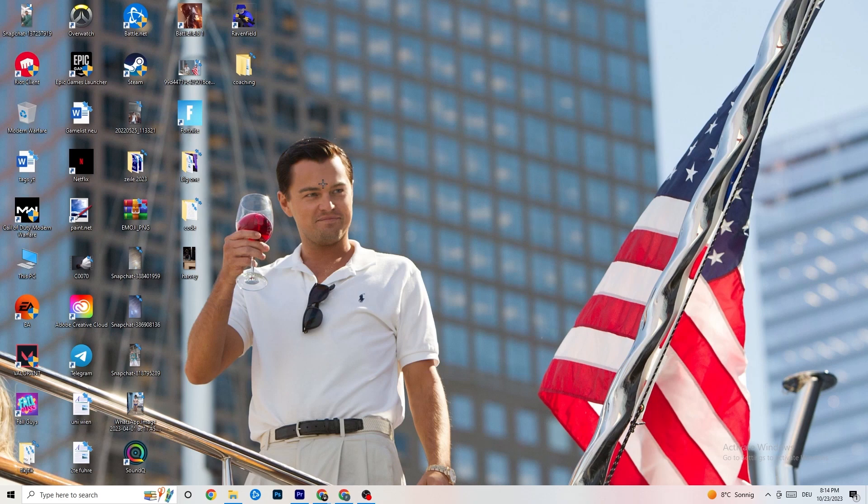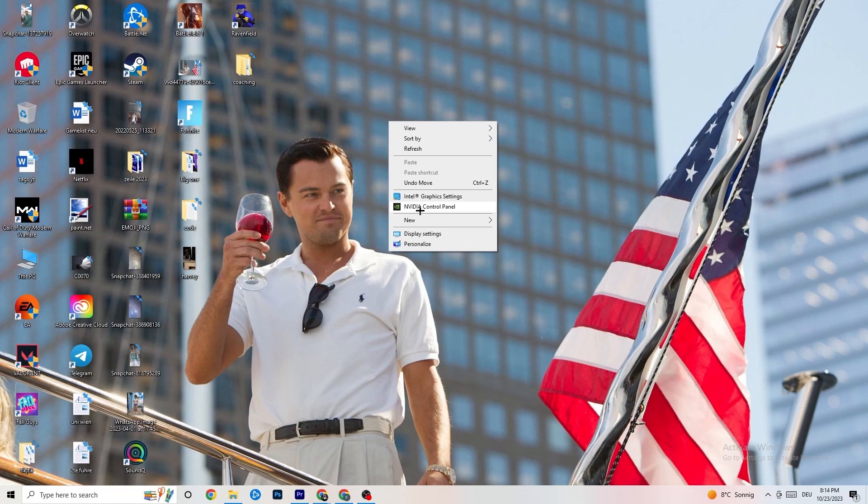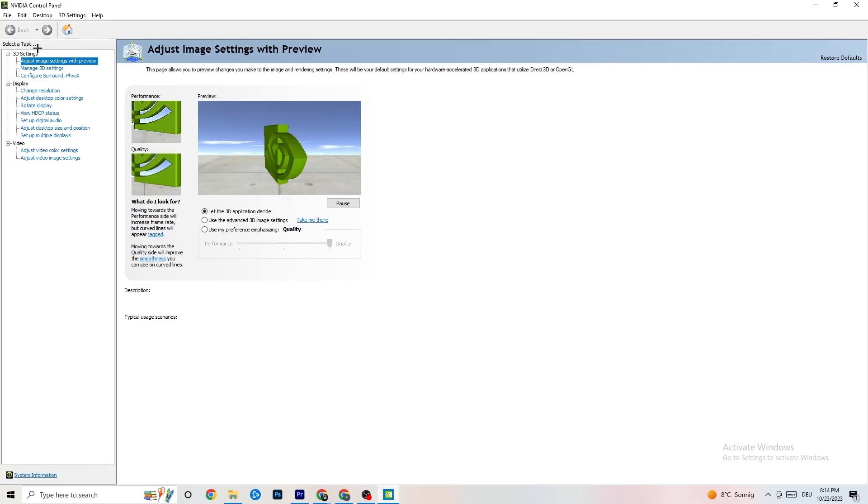Next, right-click on your desktop. If you have an Nvidia GPU, click 'Nvidia Control Panel'; if you have a different graphics card, click the equivalent option. Once it loads, go to 'Adjust Image Settings with Preview'. You'll see a bar ranging from Quality to Performance — if you're having crashing or performance issues, drag the bar toward Performance.